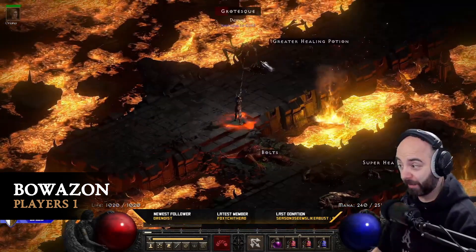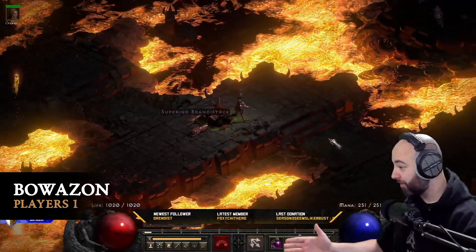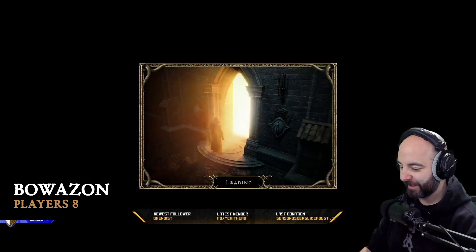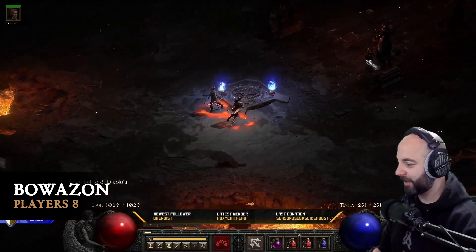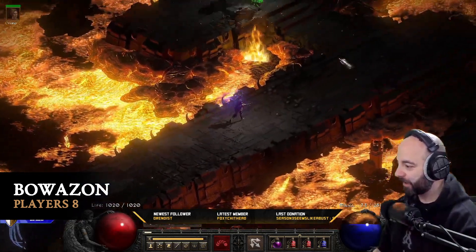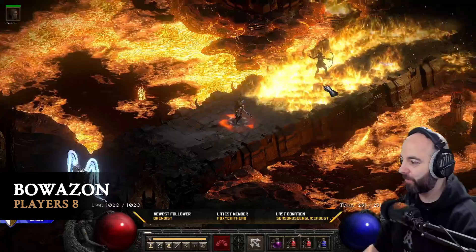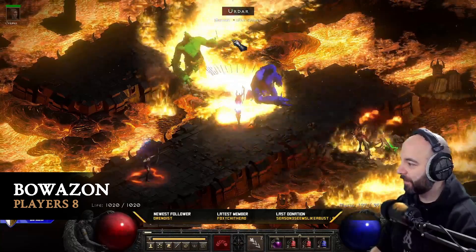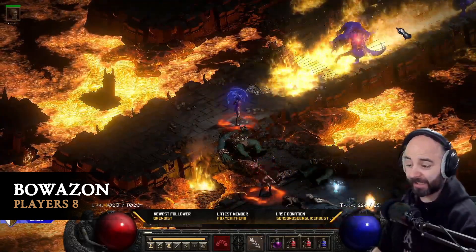Now what happens when we turn this thing on with Hustle at players 8? I will show you. Players 8 difficulty, brand new game. This is where it gets really nice. Hustle is up — on swap, Hustle's going. You'll know you've got it because the character immediately moves fast. Really slow before, and once Hustle's on — there it is. We swap into Windforce and this is players 8. We are shredding the entire screen and it is actually pretty freaking good.